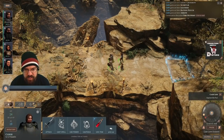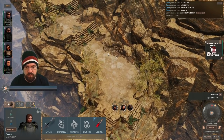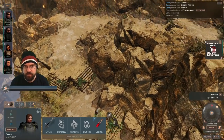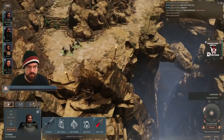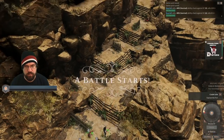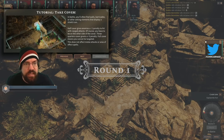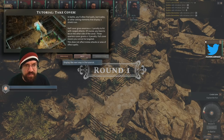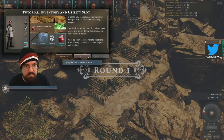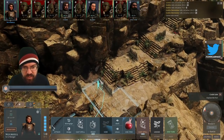We should have put that away — that's fine. It's all on the ground now. Full cover means you can't be targeted. In battle, you can only use your inventory once per turn — that includes switching weapons. Let's move up Nuri to half cover.